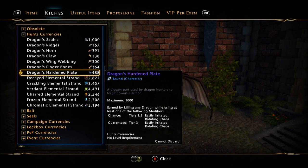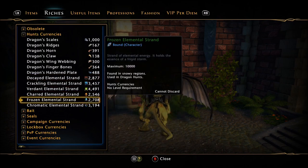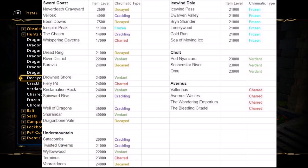We also have the five elemental strands. These are reagents that can be farmed indefinitely — they have a maximum cap of 10,000 each and just drop when you're out in the world farming. There's an image showing every zone and map in the game and where you can farm each specific elemental strand that you'll need for certain pieces of gear. Go ahead and pause the video if you want to write it down or take a screenshot.